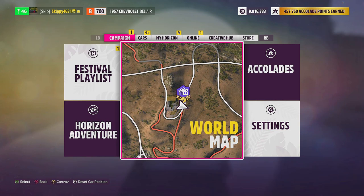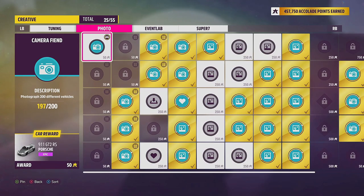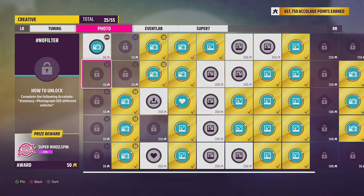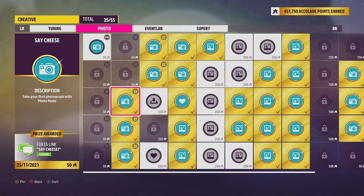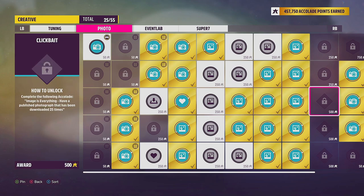You might be wondering what is the point of completing Horizon Promo. If we head into the accolades section of the pause menu, head over to Creative, and hit RB over to Photo, there are a bunch of accolades and prizes to grab. The main prize for photographing 200 different vehicles is the Porsche 911 GT2 RS. There's also a bunch of wheelspins, super wheelspins, borzonic chat phrases, and car horns to collect. Some challenges are pretty easy — for example, photograph a 1997 Lamborghini Diablo SV, worth 250 accolades. There are over 5,000 accolades to be collected within Horizon Promo.